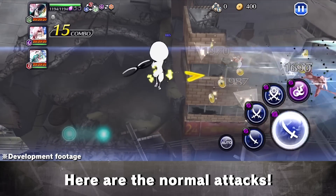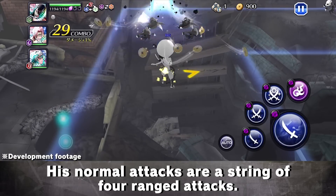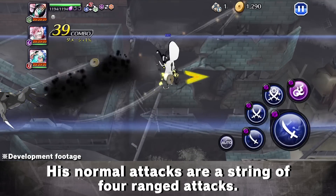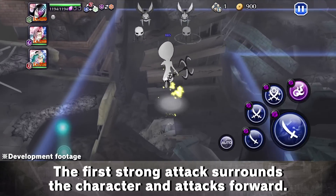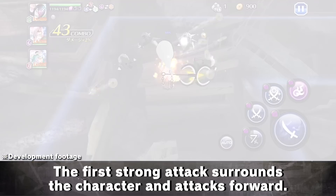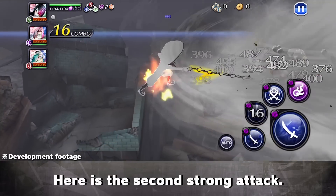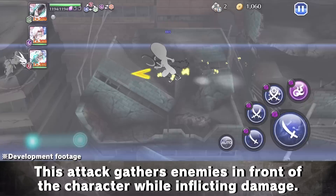Here are the normal attacks. His normal attacks are a string of 4 ranged attacks. Now for the strong attacks. The first strong attack surrounds the character and attacks forward. Here is the second strong attack. This attack covers enemies in front of the character while inflicting damage.